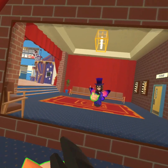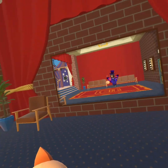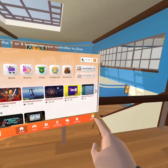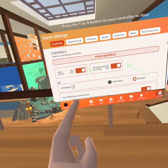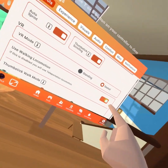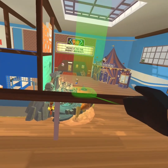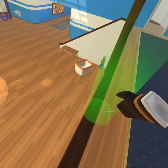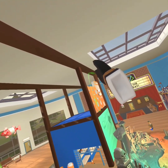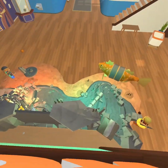One thing you might not know about Rec Room is you can actually get up on the sign right there. Let me show you how. First, open your watch, go into settings, click controls, and scroll down to where it says use walking locomotion. Then click that so you have teleport on. Then you just find the sweet spot somewhere up here and teleport onto there. And there you go.